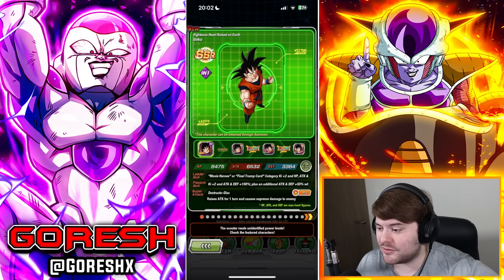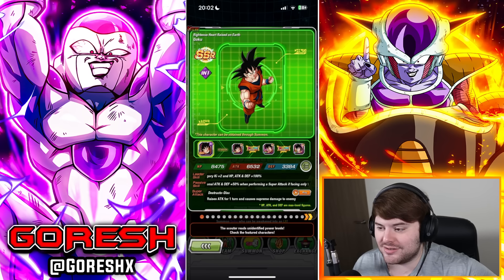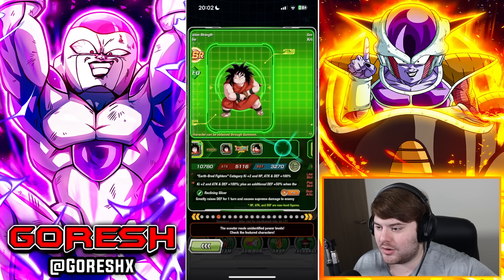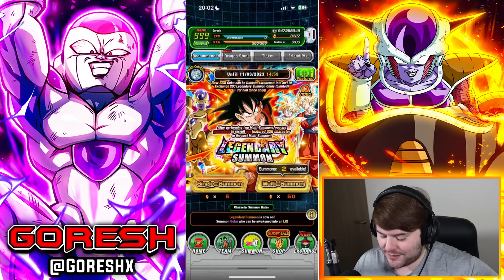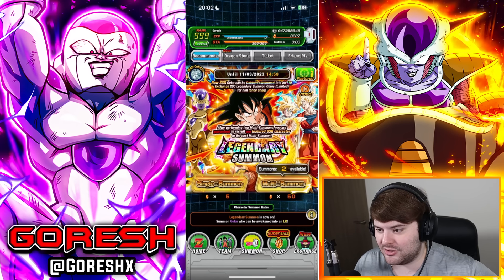The banner does have 10 featured characters, which you might be a little bit confused about considering they changed the amount of featured units available on a legendary summon banner not that long ago. So we have one, two, three, four, five, six, seven, eight, nine, ten — 10 featured units.